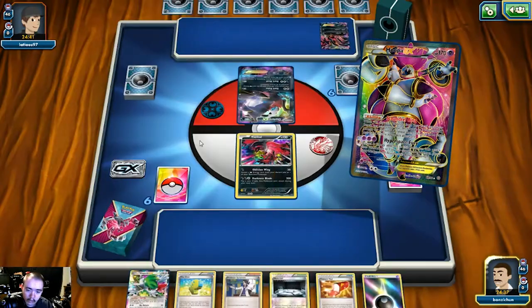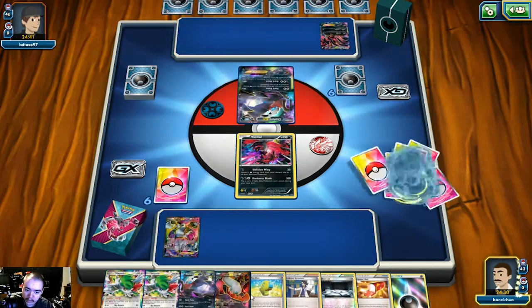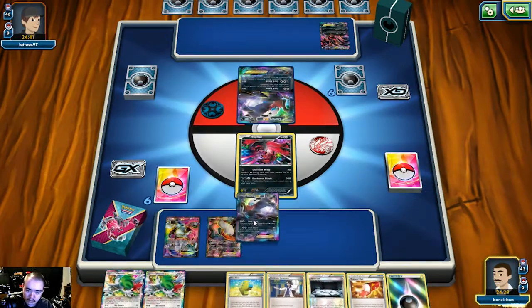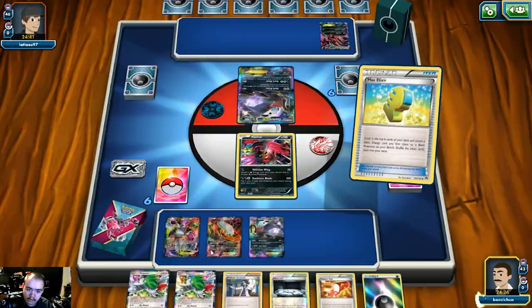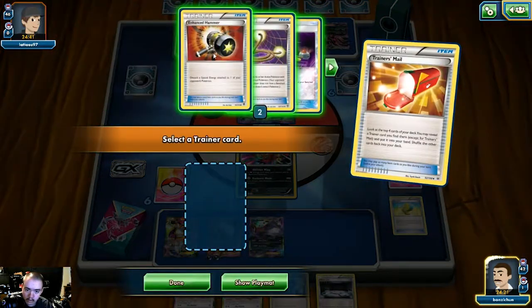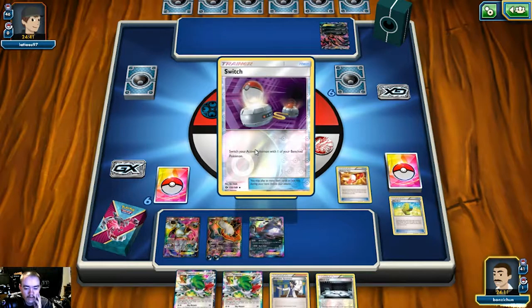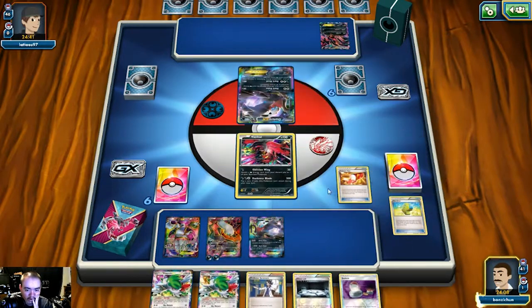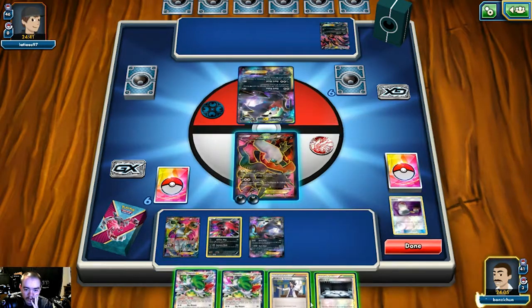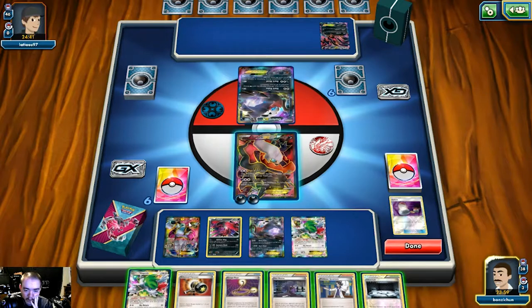We realize two Darkrais are prized — that's why we had to grab Shaman. We drop energies and use Max Elixir, hitting it, then play Trainer's Mail and plan to use Hex Maniac. We also hit the Enhanced Hammer. We don't want to Sycamore yet; instead we switch into Darkrai, drop one Shaman to draw three cards. We decide to play Silent Lab next so he can't bump the stadium, and play Hex Maniac to prevent him from using Shaman, Hoopa, or any ability-based search.